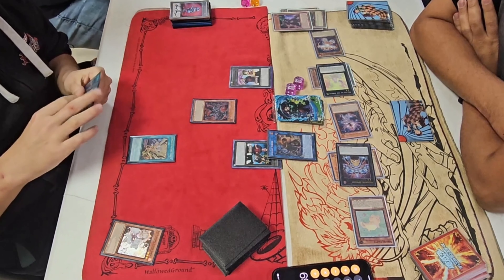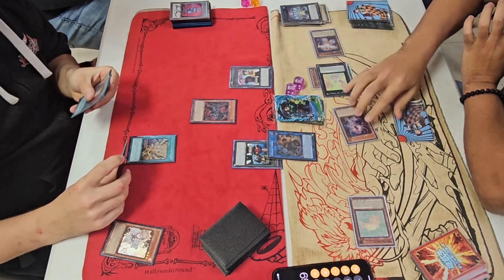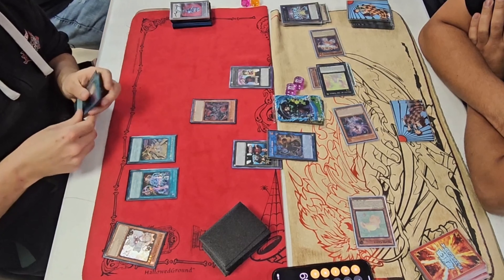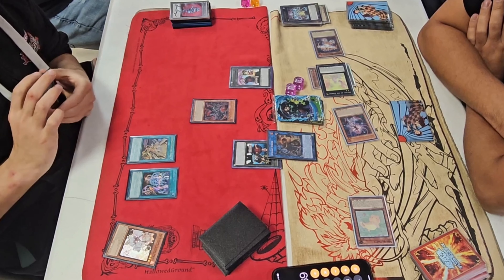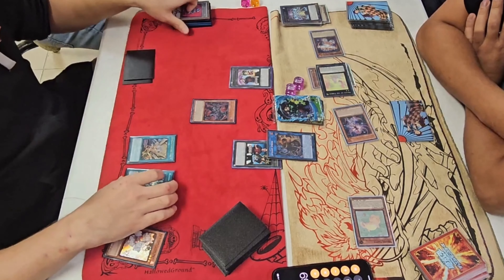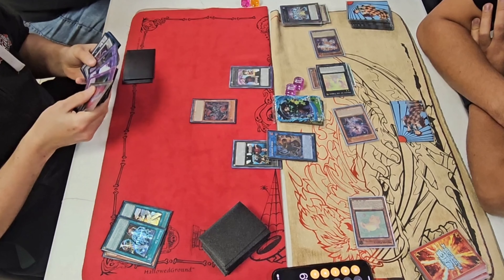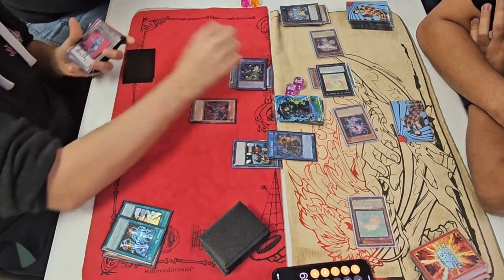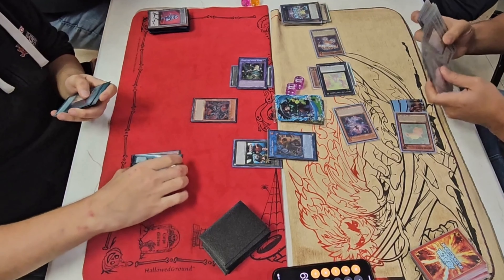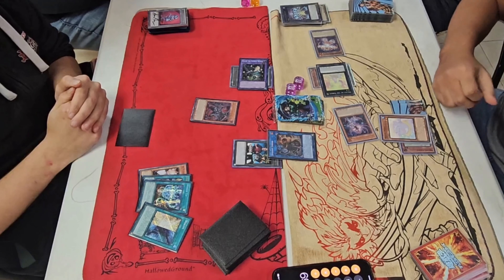Chain Link 1 and 2. Chain Link 3 — negate with Cranberry, then chain Tip to summon. Summon is good. Flashing Fire is negated. Mugen — discard Duality.